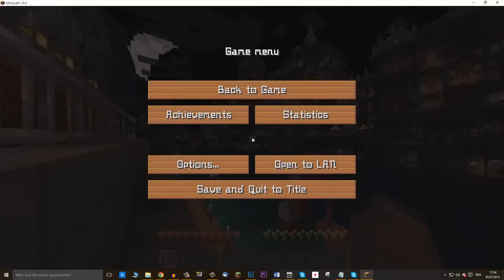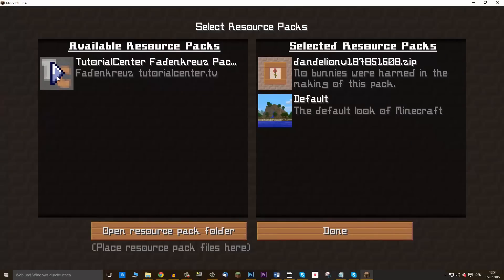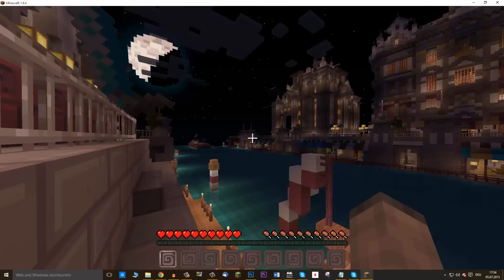Hey and welcome to the Tutorial Center! If you want to change the crosshair, you must create another resource pack which is placed over the Dandelion Resource Pack, and you can see here is another crosshair.